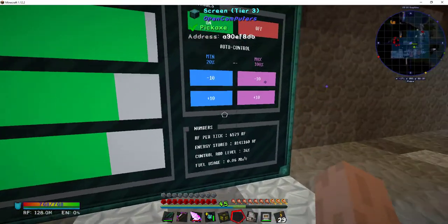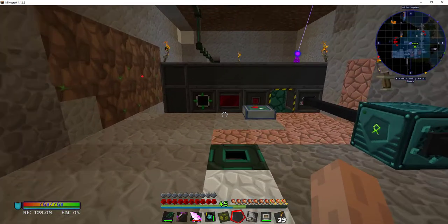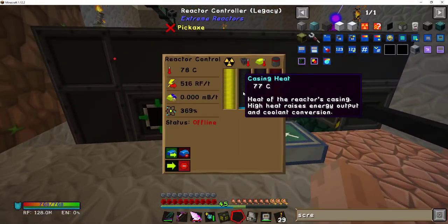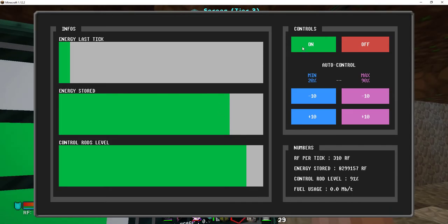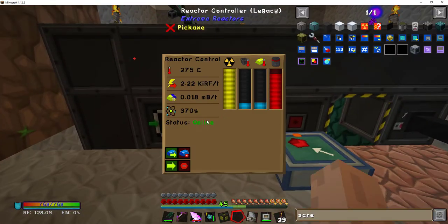I can keep the energy buffer near max. I can turn the reactor off by hitting the off button — see how it disabled the reactor, it's starting to cool down. Hit the on button. Unfortunately it doesn't indicate whether it's on or not. This is something I'm going to play with to see how it works and check energy consumption.